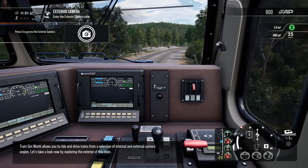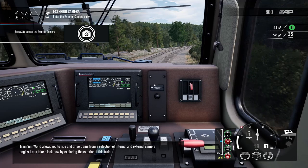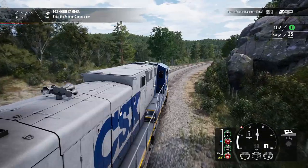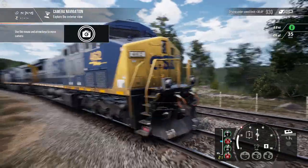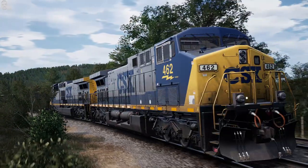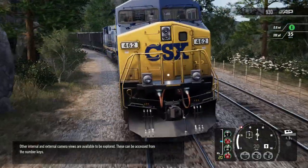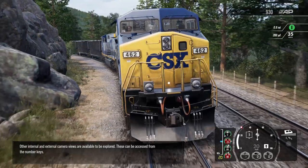Train Sim World allows you to ride and drive trains from a selection of internal and external camera angles. Let's take a look now by exploring the exterior of this train. Other internal and external camera views are available to be explored and can be accessed from the number keys.